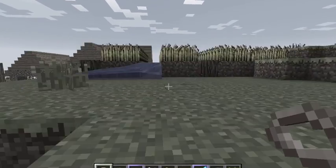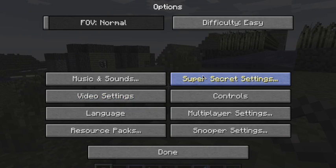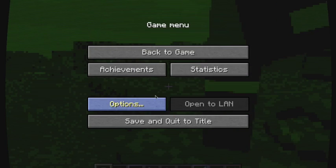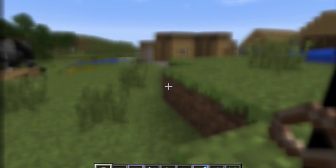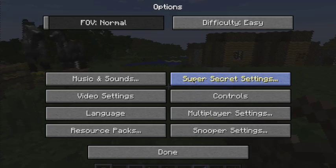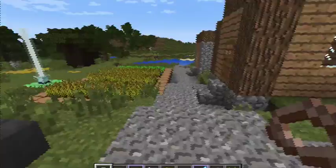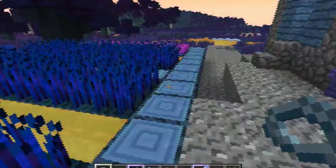This one makes everything look like a black and white movie. This one makes everything look really, really blurry. This is one of the best ones — it makes everything look wavy and changes all of the colors.